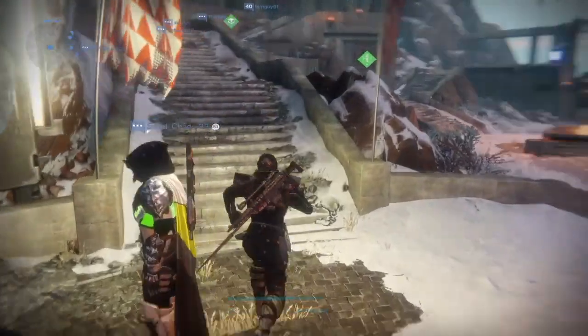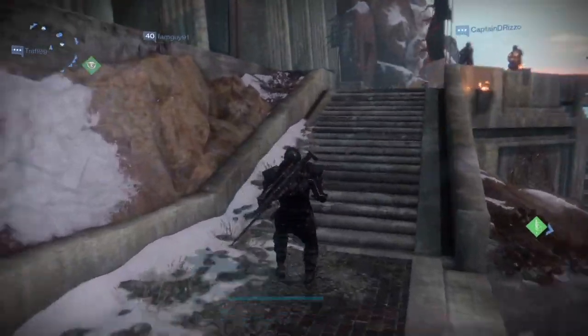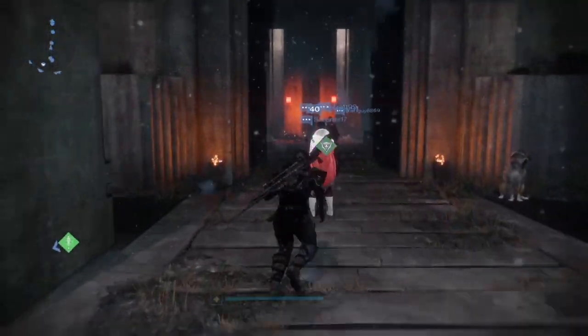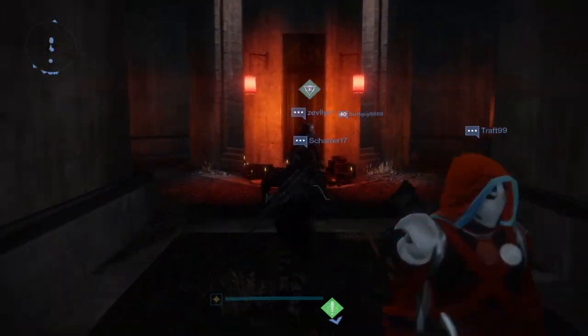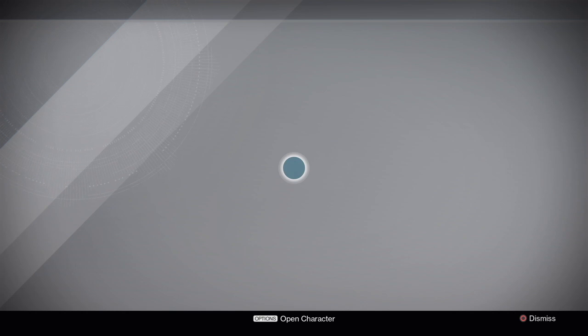So now that you have your engrams hoarded up, it's time to go to the tower and start decrypting what you need. The whole idea is using your engrams as wisely as you can to get the most out of them, so you want to be at your max possible light level whenever you decrypt an engram.